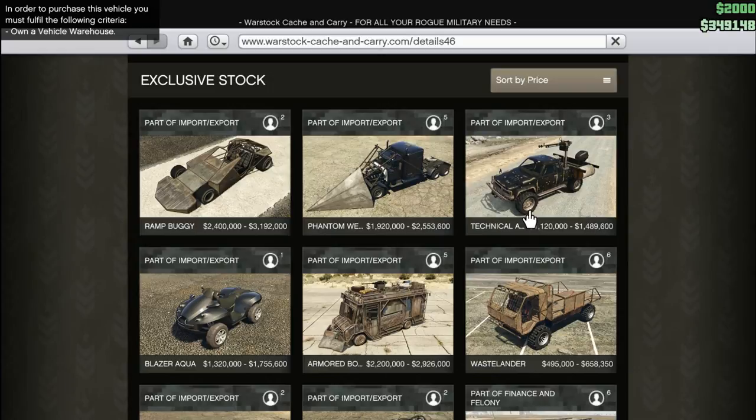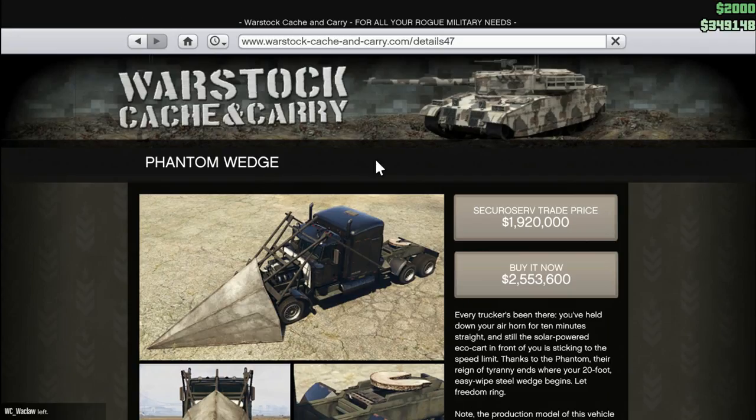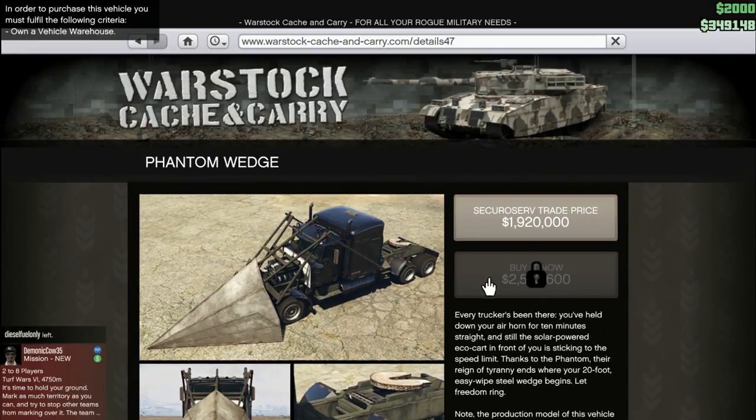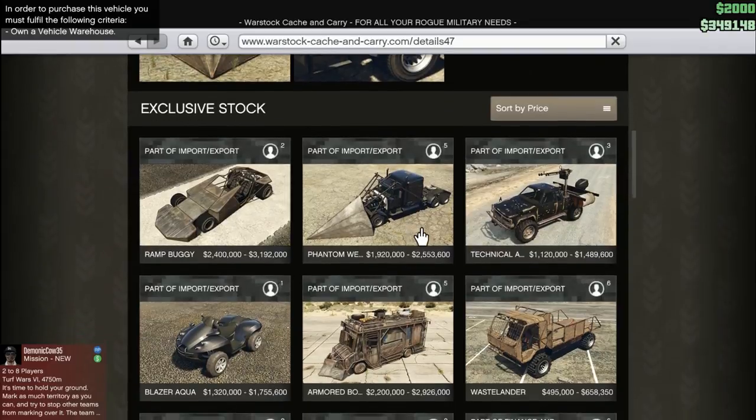Sometimes you can almost call it the ode to television update. The Phantom Wedge — this is eerily similar to the truck built by the Mythbusters. They did their myth about could a tractor trailer plow through an entire street full of cars like it does in the movies, and they built something very reminiscent of this on a dump truck basis. 'Every truck has been there. You're held your air horn for 10 minutes straight and still the solar-powered eco-cart in front of you is sticking to the speed limit. Thanks to the Phantom, their reign of tyranny ends when your 20-foot Easy Wipe Steel Wedge begins.' It says production model has reduced reinforcement, so they've got mission versions and regular versions.